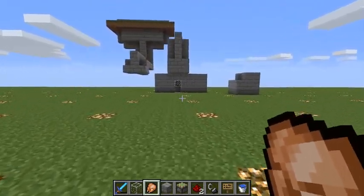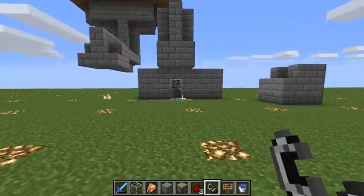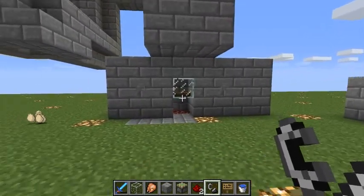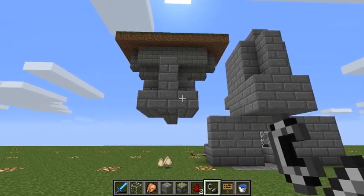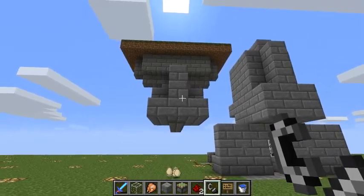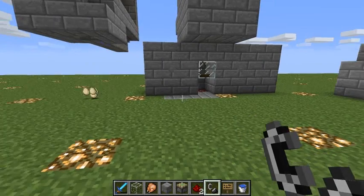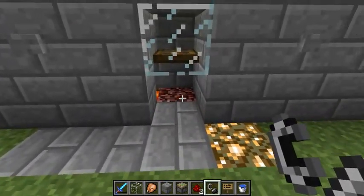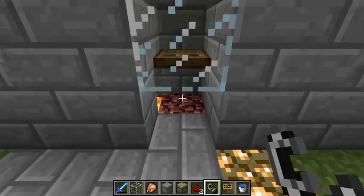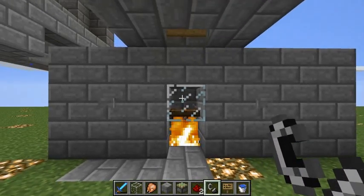We've got one I finished earlier. There are two basic parts to the design you're going to need: one is a chicken farm producing eggs, and the other is the oven. Now this does auto-light, but I'm just going to light it manually to save time.